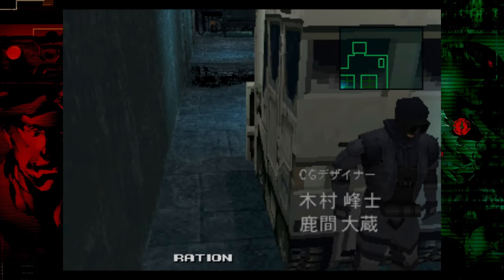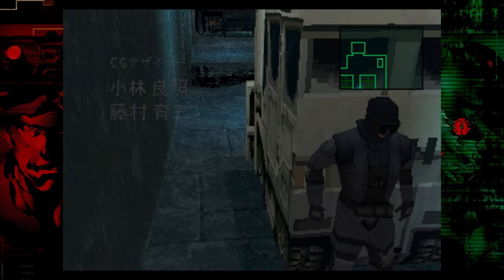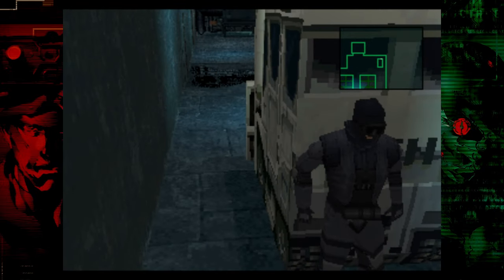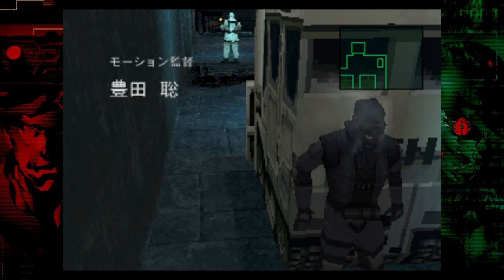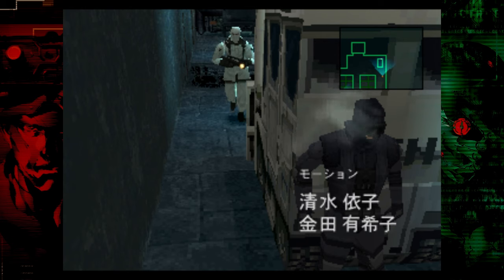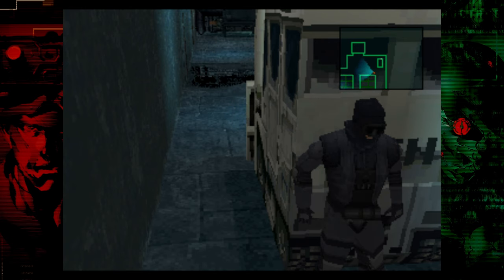You can pick up that ration there if you want to. Otherwise, you can hang out at this forklift and press yourself up against the left side — this makes it so no one sees you even when they're patrolling. We're just going to wait here with our backs pressed up against the forklift until the third guard comes down the lift, and then I'll show you how to tackle that portion.